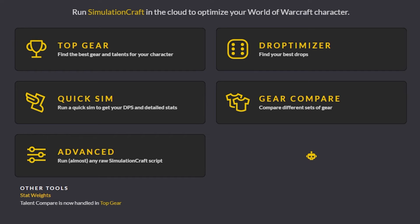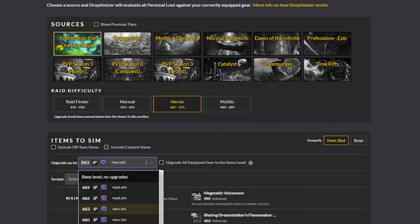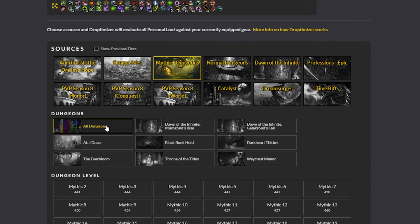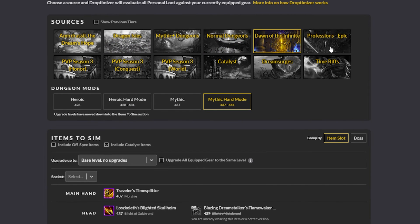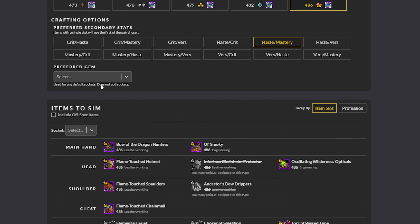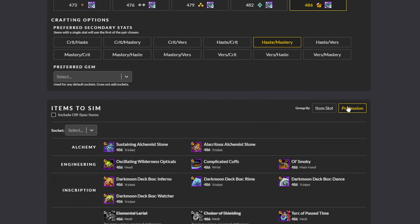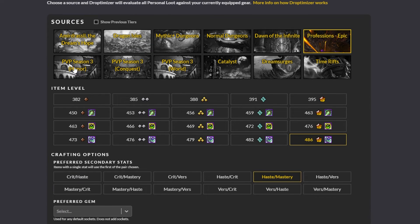The next option you will probably be using after Top Gear is the Droptimizer, which does exactly what it sounds like — it shows you the best item drops for your character from various sources. You can run a Droptimizer from the raid and choose the difficulty level and the upgrade level of gear. You can set the tool to act like you already upgraded all of the gear you are wearing to its maximum available level. You can run a Droptimizer per dungeon, or if you run a premium account, you can sim for all dungeons at once. Without a premium account, you can also check for crafted gear, mythic zero drops, world content stuff like world bosses, the catalysts, rifts, dream surges, or whatever event we may be getting in the future. You can tweak all the available choices by difficulty, upgrade level, and you can add sockets to the gear.